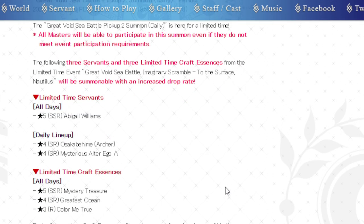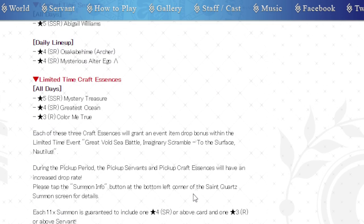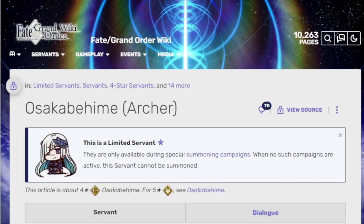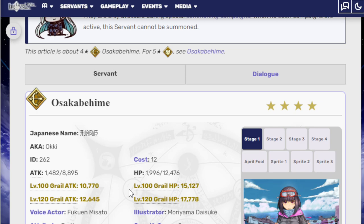So this is what the banner looks like. It's got Abigail, Sokka Boheme, Mysterious Alter Ego — whatever that number is, I forget. So let's go into what the actual units do.